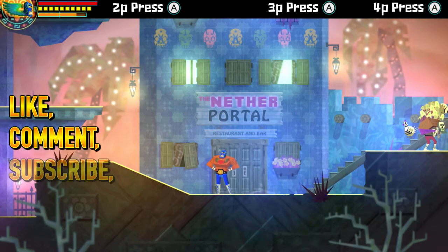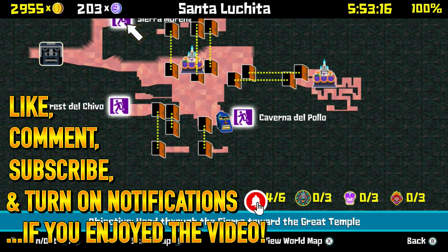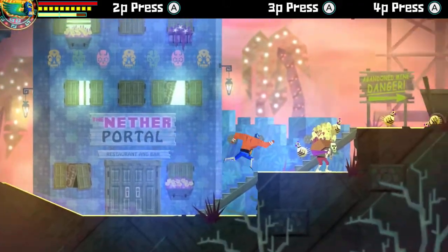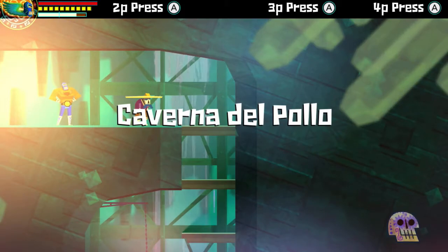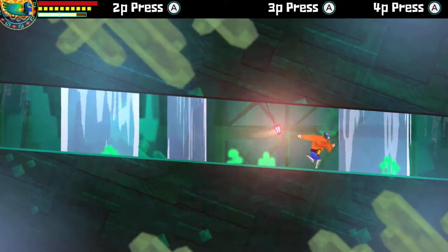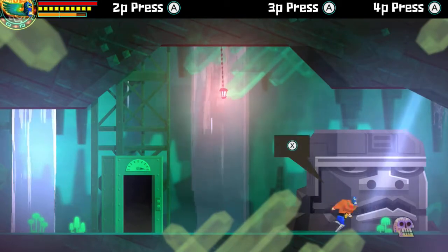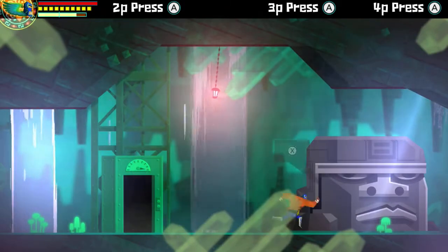Welcome back to more Guacamelee everybody. In the last episode we basically finished up everything in the game except the Caverna del Pollo, and of course progressing into the last two areas: Sierra Morena and Great Temple. But aside from that, we've done basically everything, so I'm going to start by going in here. There's a warp here I never activated — yep, there we go. We're not going to take that right now, we're just going to keep progressing.